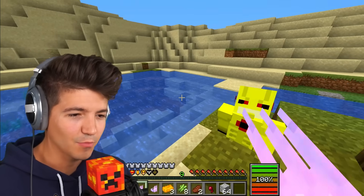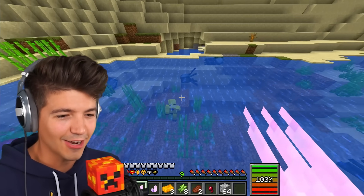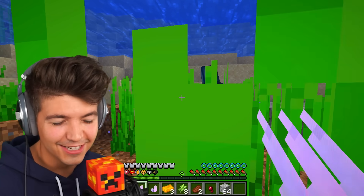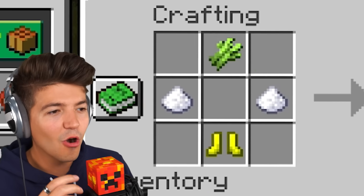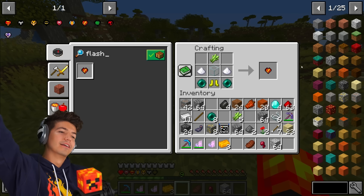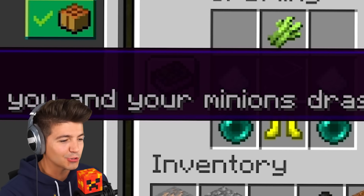We can be civilized here — he just smacks you and then runs off. Come on! I did not expect to do that. This goes here — boom. That's way easier! The Flash heart increases speed of you and your minions drastically. I don't know how much speed I have right now, but I am fast.